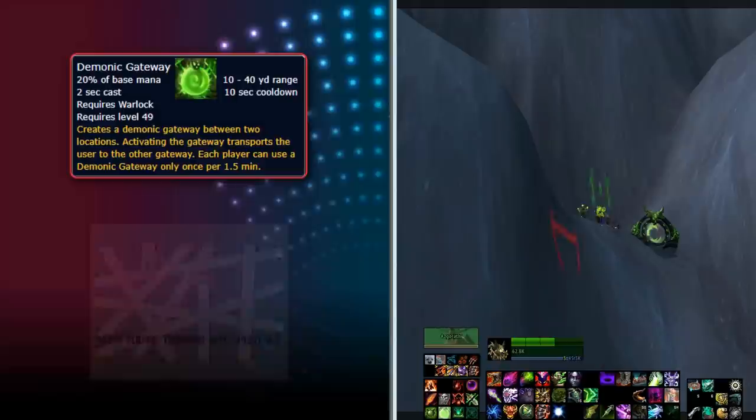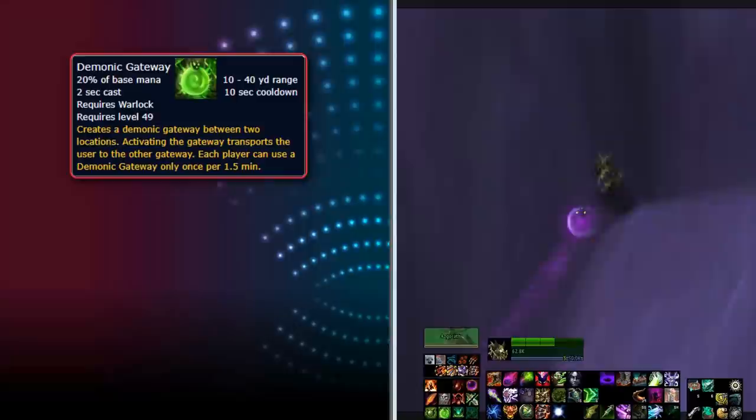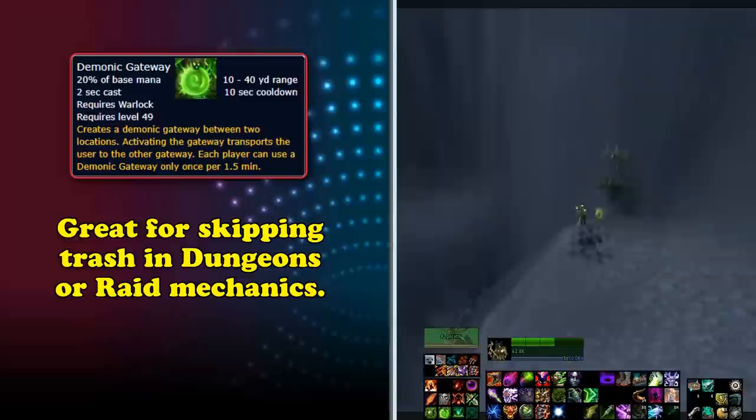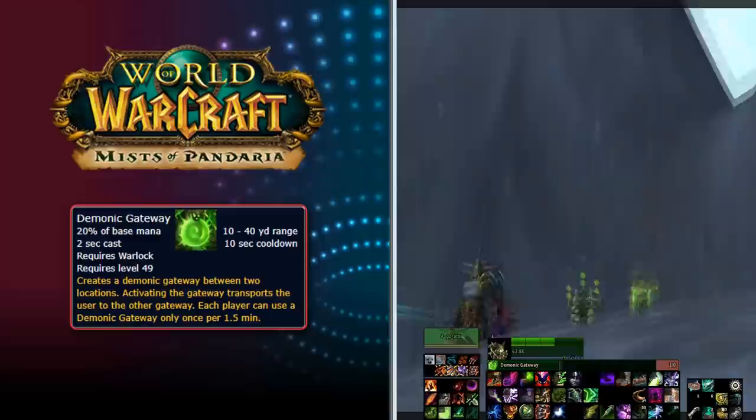Demonic Gateway can be handy in almost every situation, such as skipping mob packs in Mythic Plus dungeons, quickly escaping one-shot mechanics in raids, or quickly moving the flag across Warsong Gulch. It is heavily used in World First Raids — it was actually mandatory for fights like Mythic Kil'jaeden in the Tomb of Sargeras and Painsmith in Sanctum of Domination. Demonic Gateway was added in Mists of Pandaria and is currently learned by Warlocks at level 49, with a 2-second cast and 10-second cooldown.